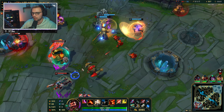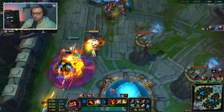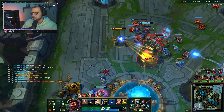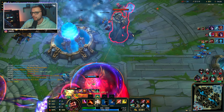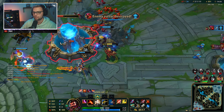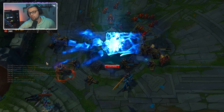As bruiser Graves in mid to late game, always play around objectives — drakes, barons, etc. Right here we push this inhibitor because they're occupied on the other side and we can just take it without them contesting. I need to be careful as I transition back. Our team engages — four dead enemies — this will be a nice little victory. We can dash out of the turret range.